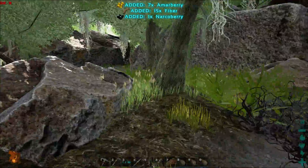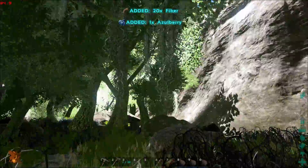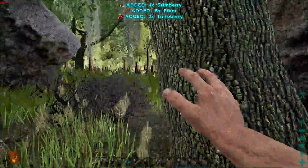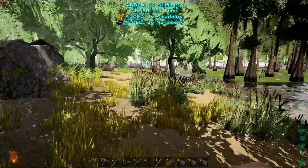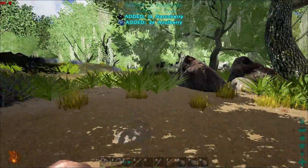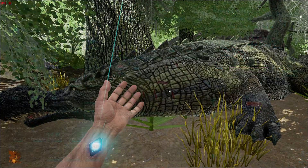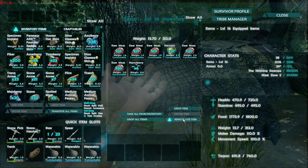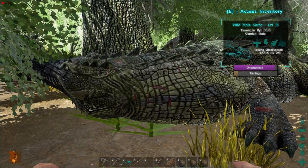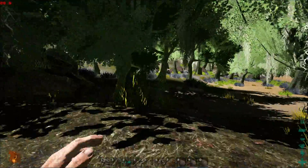Grab some more narcotics. And maybe — yeah, I think I'm going the wrong way. Okay, now let's go back. Where's the raft? There's the raft. Holy shit, I went the wrong way. Yeah, let's make sure this guy is knocked out. 67% — what's up with that? This should be the right way.